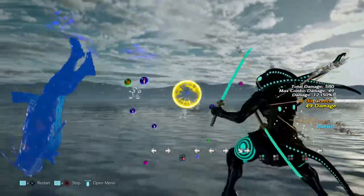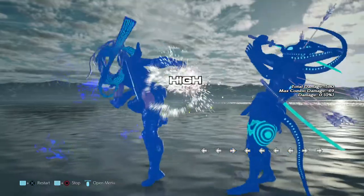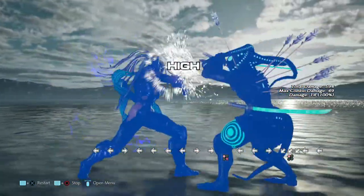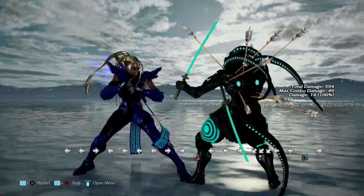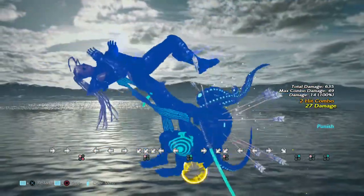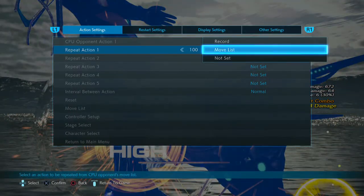Look at that — that is some real stuff. The PK combo is high-high and it does not jail, and you can punish it, but the pushback makes it safe. Can't punish that. But it's good to know that if you do read the high variant of this attack, you can definitely duck it.